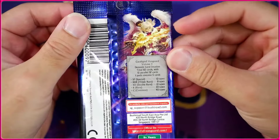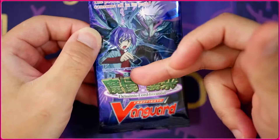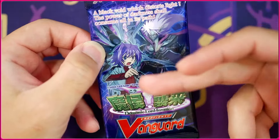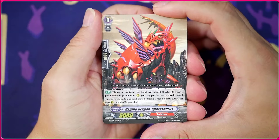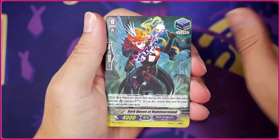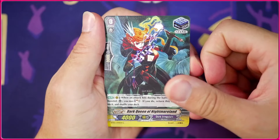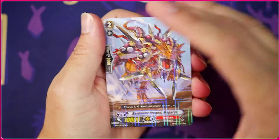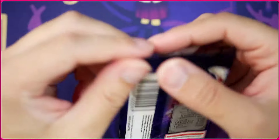Let's crack one open and get started. We have a Royal Paladin card and of course Aichi and Gwynn the Ripper on the cover. First pack gives us Raging Dragon Sparksaurus, Dragon Dancer Ludris, Dark Queen of the Nightmare Land — a trigger for Dark Irregulars — a heal for Pale Moon, and our rare is Ravenous Dragon Mega Rex, which is just a vanilla for Tachikaze.